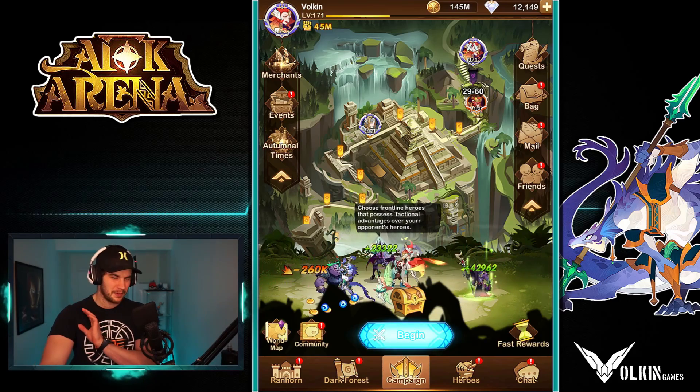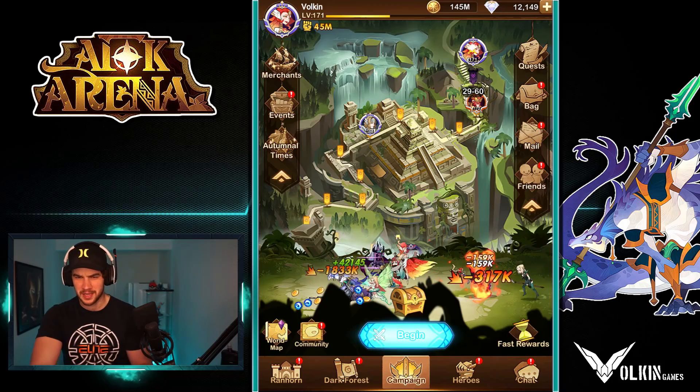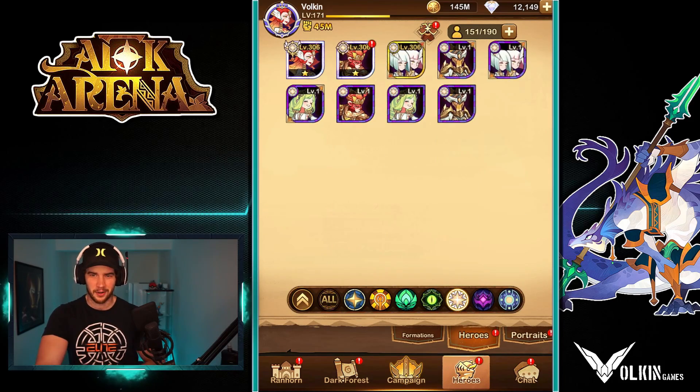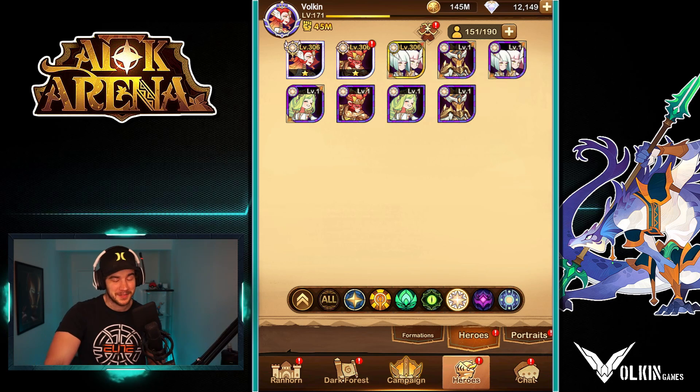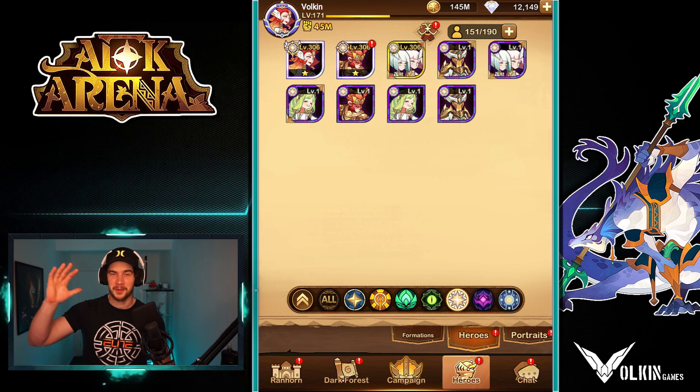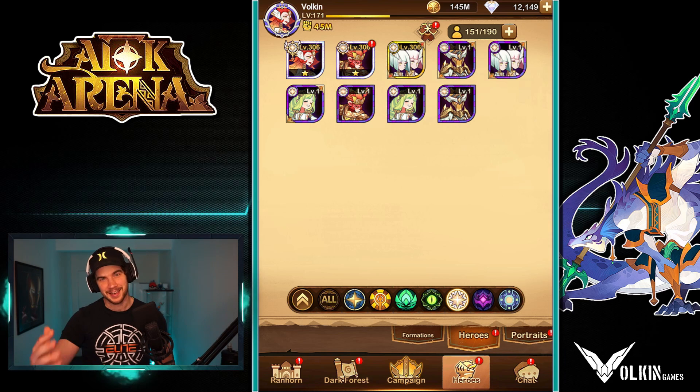In today's video, after the last tower I did — I think it was the Graveborn Tower — I got five Stargaze tickets, which I did as singles, and on the third one we popped the Twins. So we're gonna make a Mythic, see what we can do. I doubt we're gonna be able to push the campaign stage, but we've still got Tower and Arena we can play in.